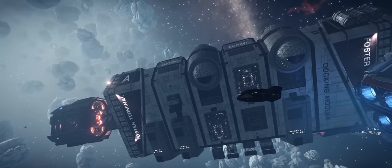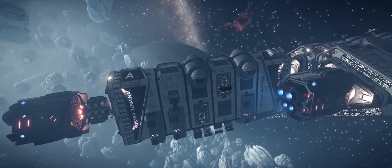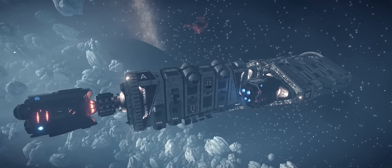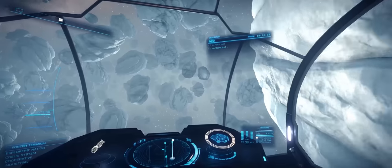Now this is the Cursed System and what we're looking at here is Foster Terminal. It's a megaship placed right inside a ring system — an ice ring system at that — and it makes it a spectacular looking area. You can of course dock with this megaship and it does have a shipyard as well as an outfitting screen and it offers all sorts of missions and other things.